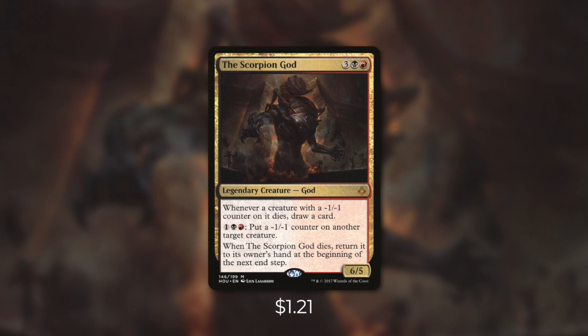Today's commander is going to be the Scorpion God. The Scorpion God is a 6/5 god that costs 3 black red. It has: whenever a creature with a minus 1, minus 1 counter on it dies, draw a card. Pay 1 black red, put a minus 1, minus 1 counter on another target creature. And when the Scorpion God dies, return it to its owner's hand at the beginning of the next end step. With the right deck built around it, the Scorpion God is a value engine. Even if it does die, it comes right back to our hand, helping us avoid paying the commander tax and use our mana elsewhere.